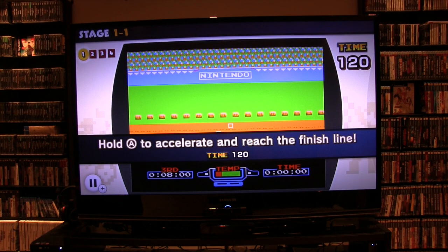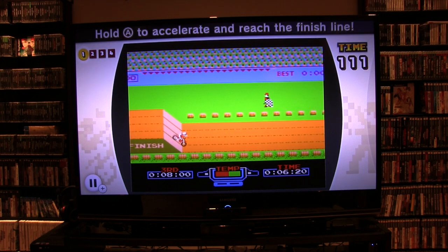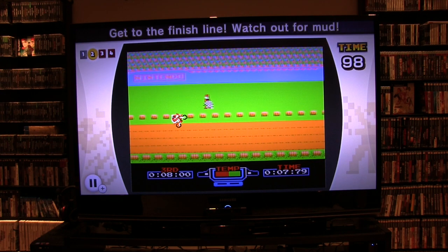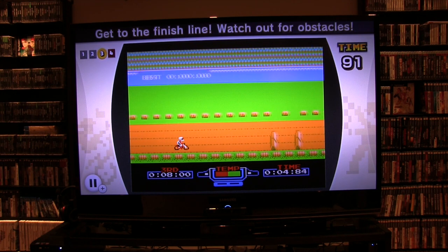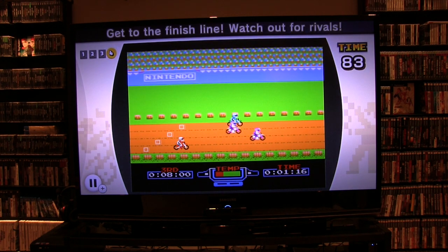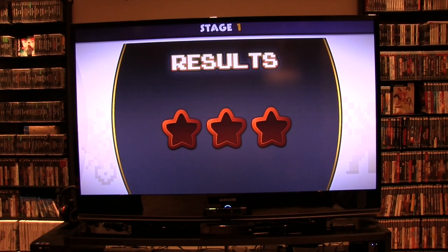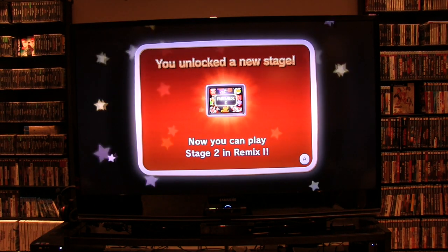It's been a while since I played this — A is normal and I think B is like turbo. Let's give this a try. Hold A — get to the finish line, watch out for obstacles. This is real fast-paced, just little bite-sized chunks of these games. Three stars — I did that pretty quickly. I wonder what you have to do to get the rainbow star. Unlocked a new stage — so remix stage number two, I'm going to go directly there.